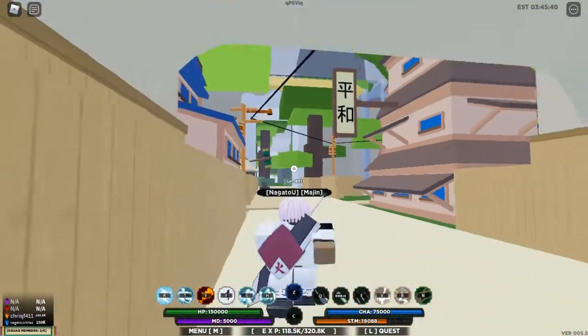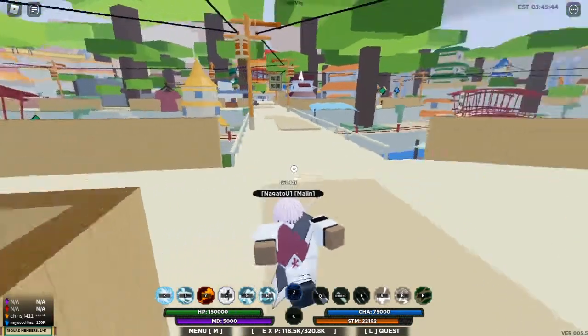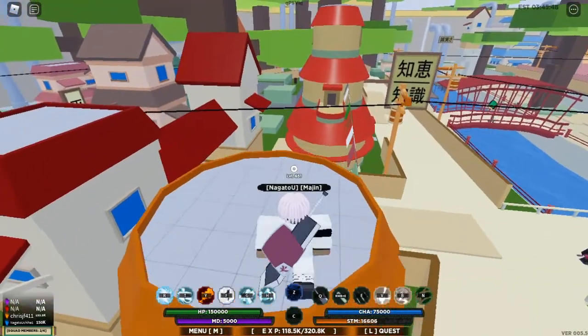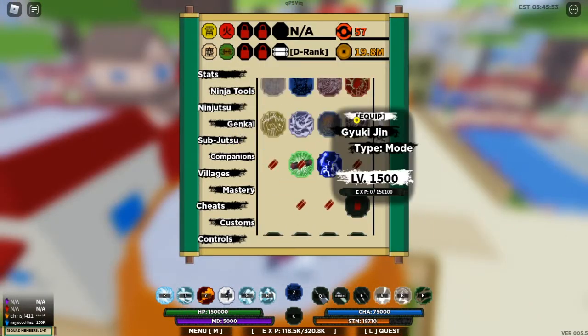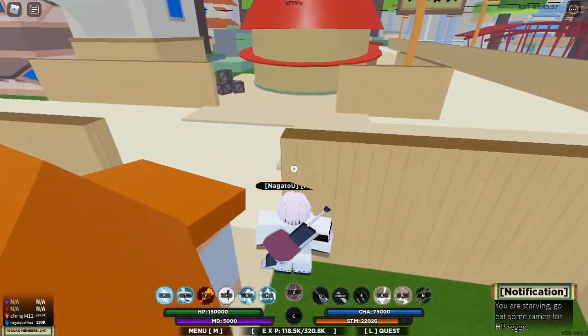One of the methods I use is strictly for if you have the Version 2 cloak, because it works way better with that cloak and it's faster. So I'm gonna show you the first method without the Jhin cloak, and the second one with it.